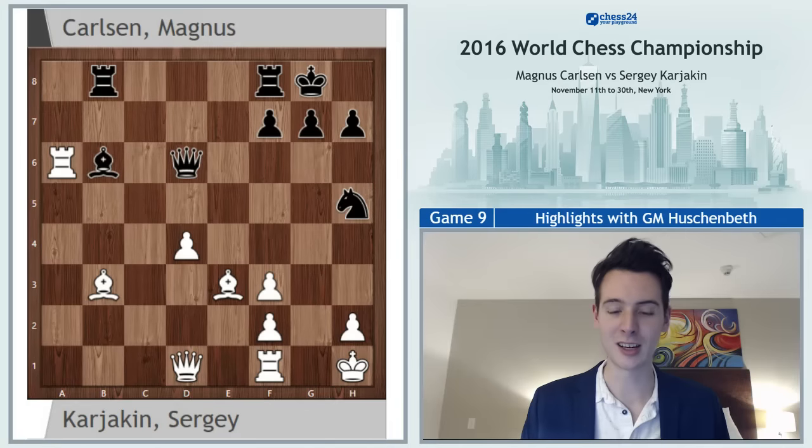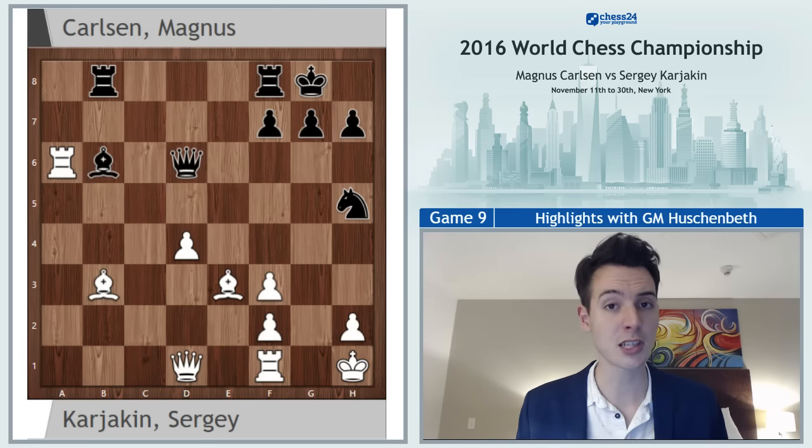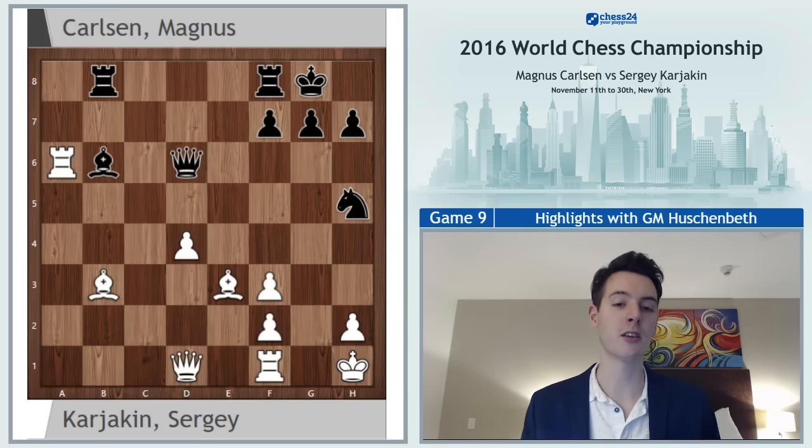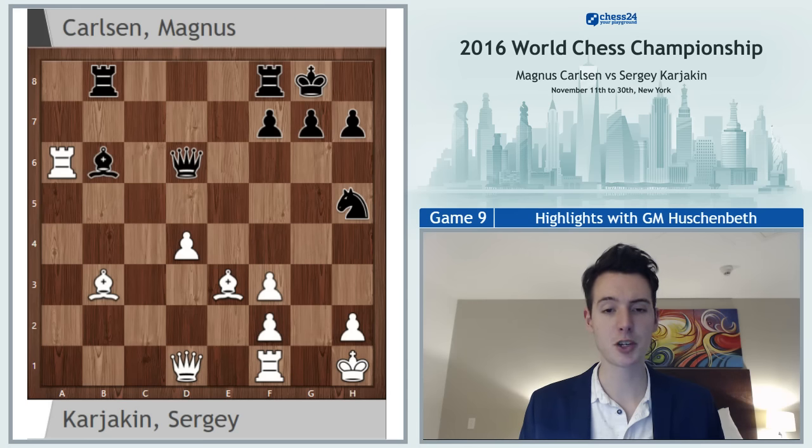Let's get started. We'll begin right after 23 moves — this is where opening preparation ended, at least for Carlsen, who spent about 25 minutes here. We had another Ruy Lopez, the Arkhangelsk variation, played for the first time in the match. They followed a well-known theoretical line, and Carlsen improved on a game his second Kasimdzhanov had played previously, reaching this position.